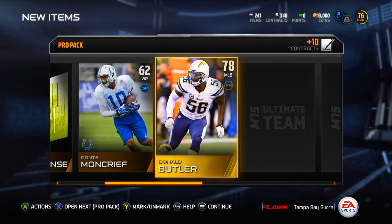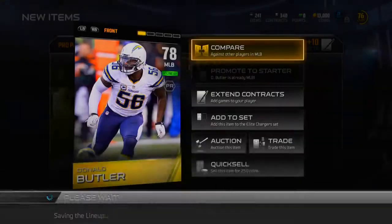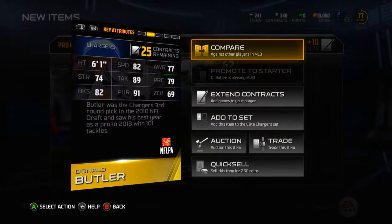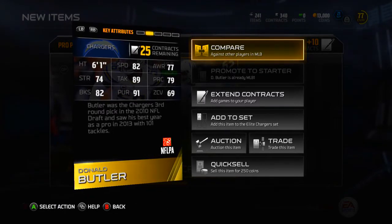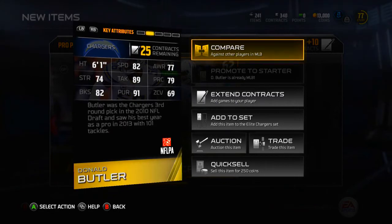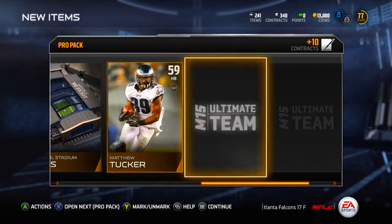Donald Butler middle linebacker - definitely a better middle linebacker than my current one. I have Perry Riley who's only 72 overall, and Donald Butler is 78 so he's going to be a much improved player. He's got 82 speed, 91 pursuit which is very good, 82 block shed - definitely a good card for me.